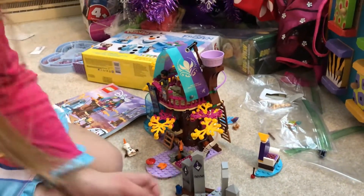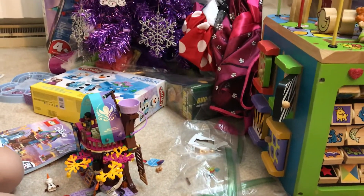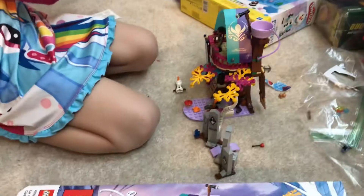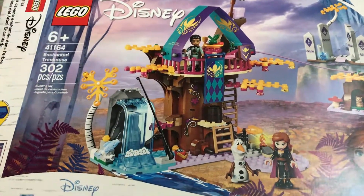Where did those parts go? I don't know, but this goes through the other one. I used all the stickers, and this is the instructions. I got it! So this is... what is this called? This is the Enchanted Treehouse. And it actually looks pretty fun.